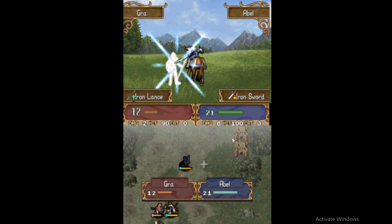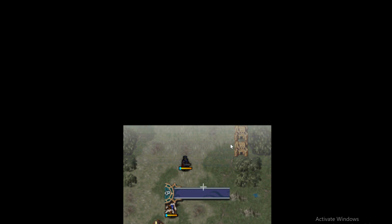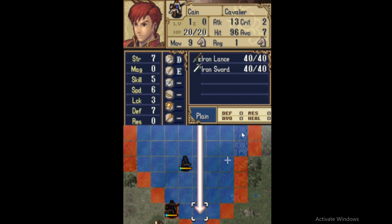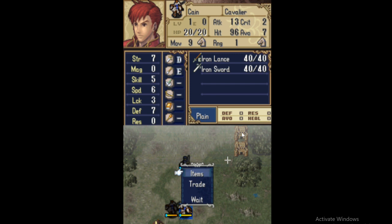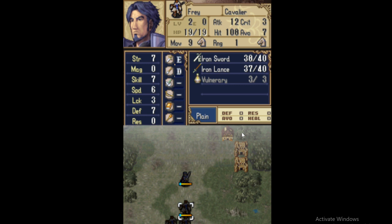This type of mechanic is very commonly used. It's in more than just the Fire Emblem series of games. It's used in Rock, Paper, Scissors — there are several different games that use it. It's just that Fire Emblem is the first thing that came to mind, and I brought it up as my mechanic that I wanted to do a competitive analysis on.